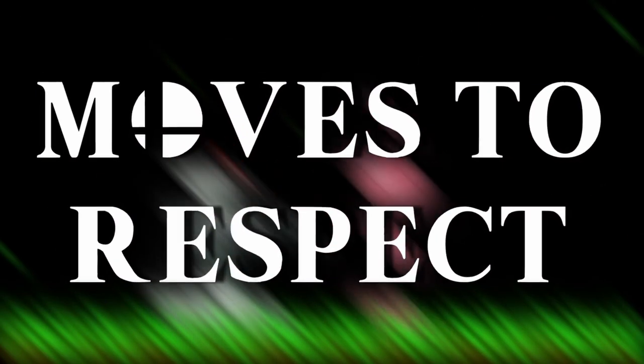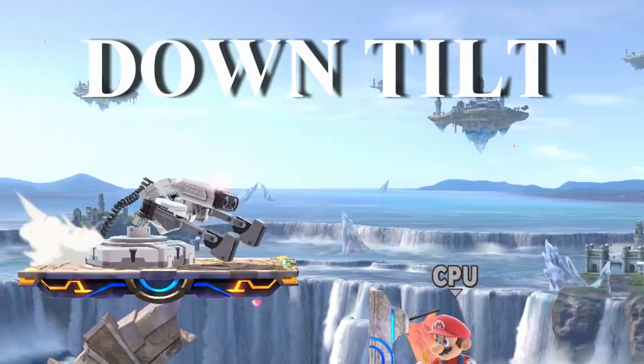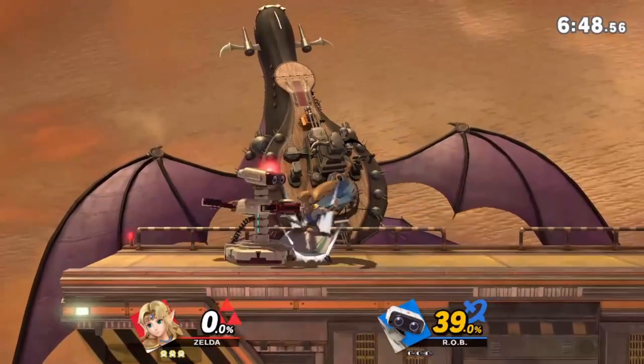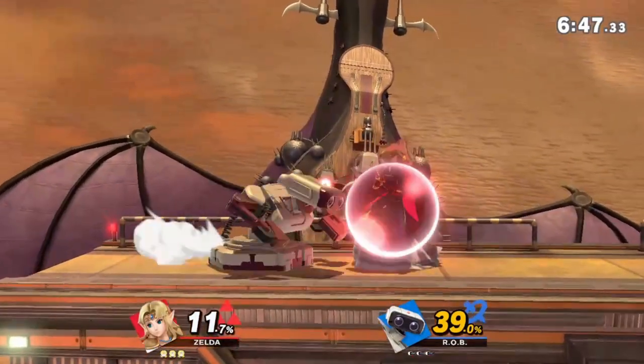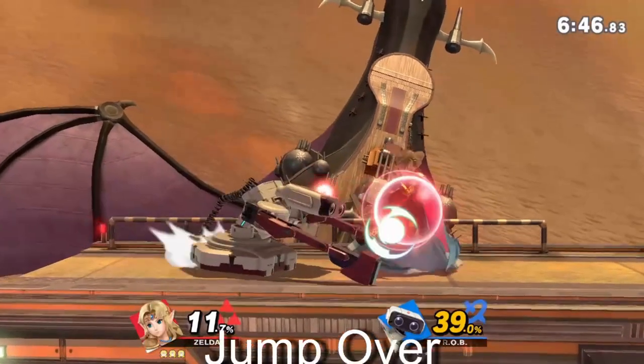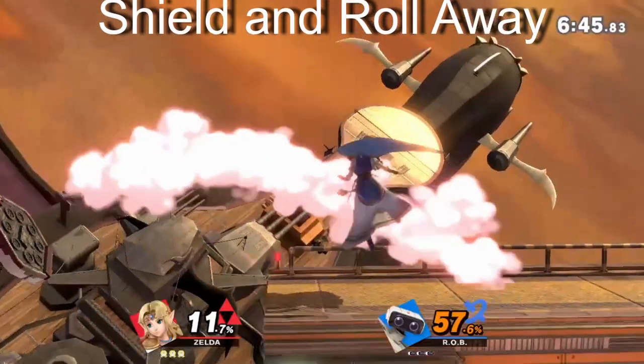Rob's single best move is his down tilt. It's fast, it's painful, it leads into combos, it pokes around your shield, and it's safe to spam. So you gotta be careful when you get close to Rob because he'll start throwing out this move. You need to respect his down tilt by choosing one of these options: short jump over it, move away, or shield the first hit and roll away.